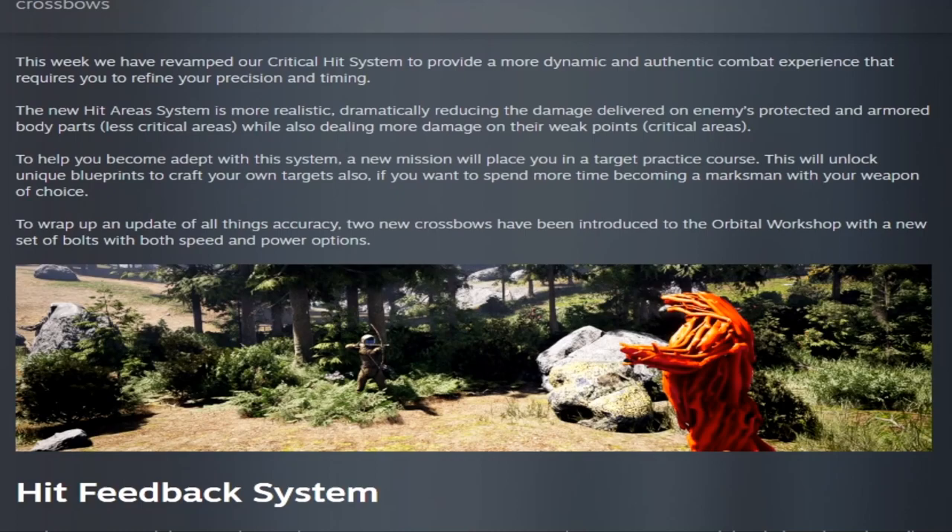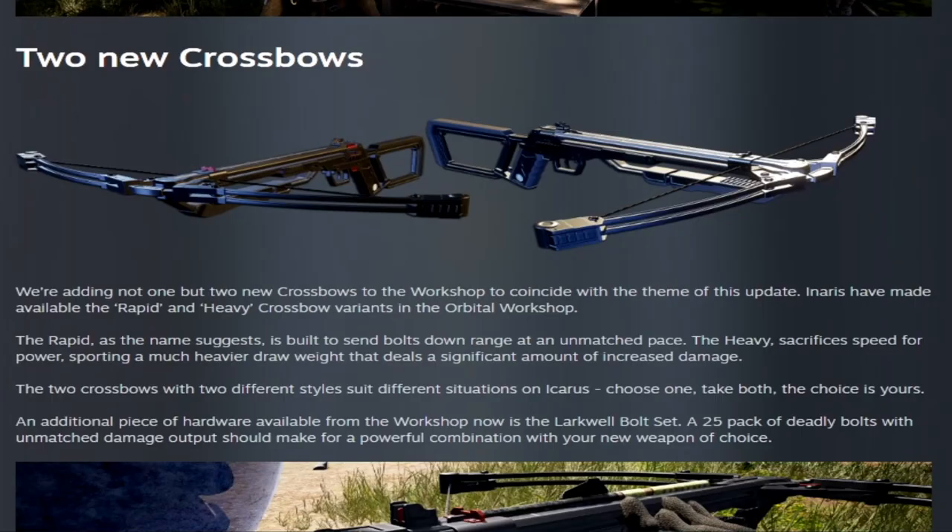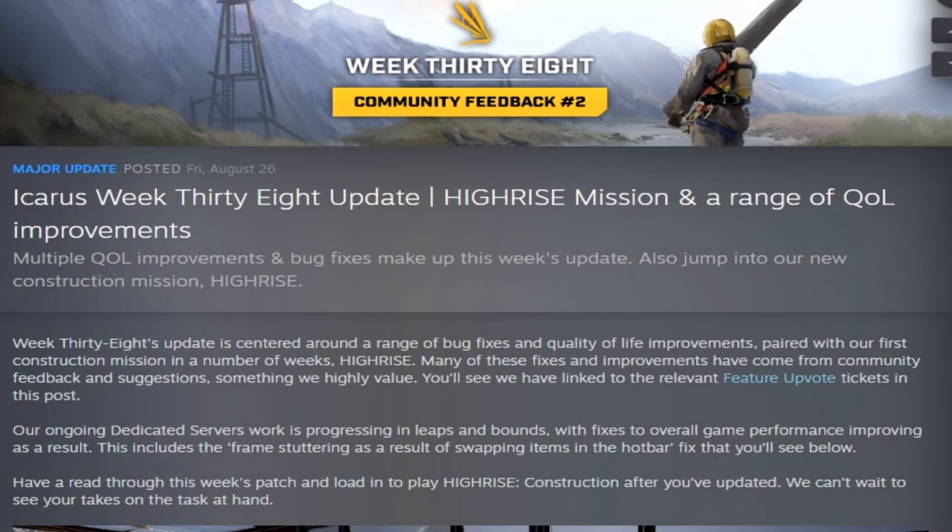Week thirty-six — one of the least favorites — was the Critical Hit update, which changed the hit system, added the new mission Pot Shot Training where you shoot dummies, and added the Rapid and Heavy crossbow variants in the orbital workshop. Week thirty-seven, Attachment Systems number two, added 21 new armor attachments, added armors to the alteration bench, and buffed crossbow projectiles.